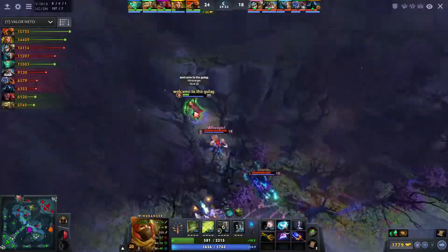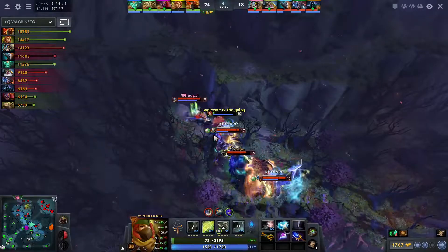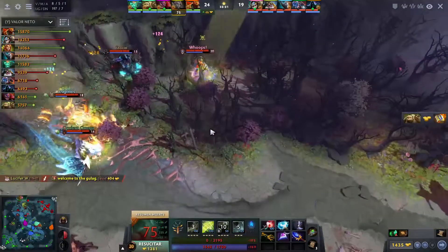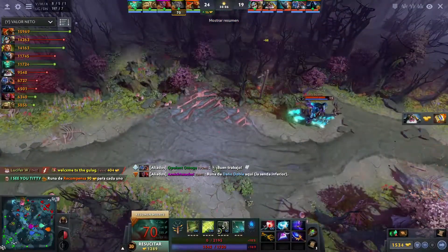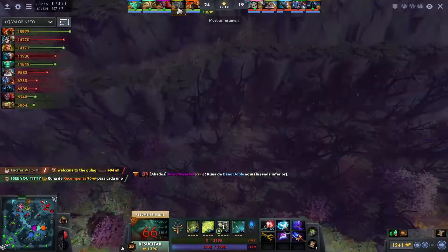Windranger in a little bit of trouble — already used all her Wind Run charges into the trees trying to juke it out but she's not gonna make it out. A few more right clicks, the Assassinate is there to secure the kill. And yeah, they get the kill on the Windranger. That's a huge kill — what level is she? Still level 20.